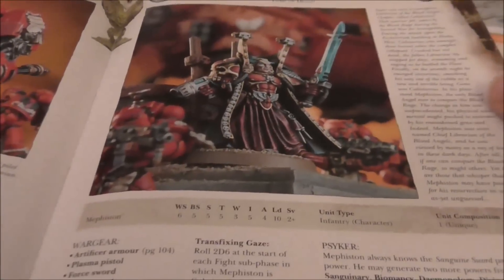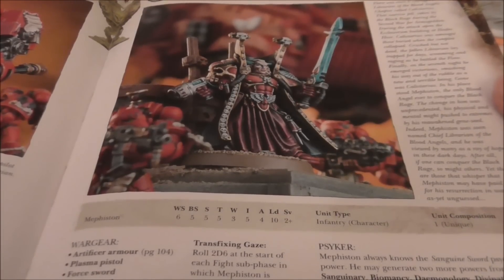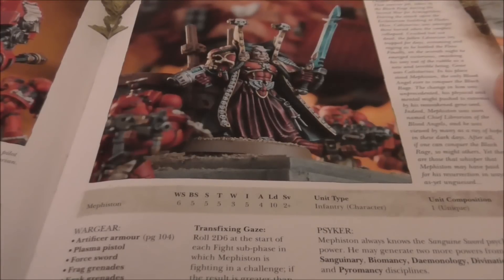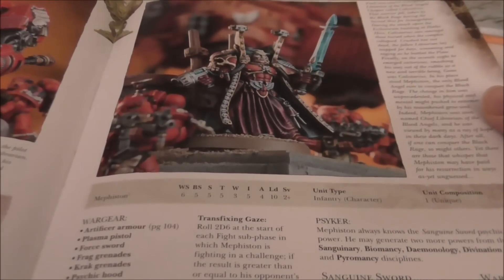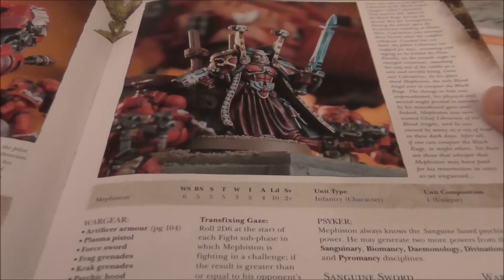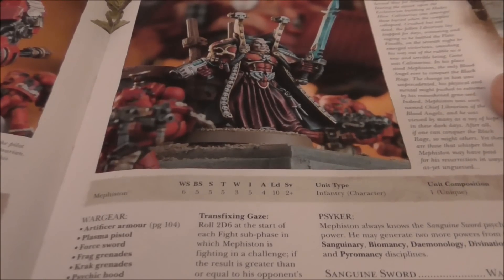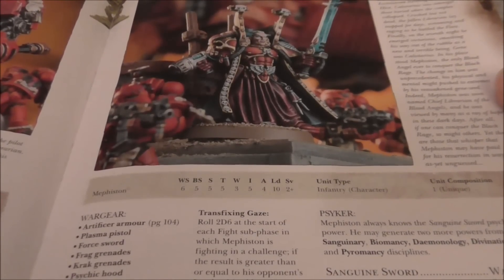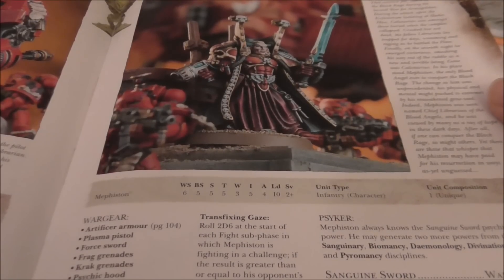Mephiston changed a lot. He's no longer the mini-daemon prince — he went down to Strength 5, Toughness 5, three wounds, four attacks. But he gained Independent Character. Even though he's not as tough, the fact that he can join squads is going to make him more useful. My problem with the old Mephiston was that Chaos Chosen with plasma guns, snipers, or Riptides would just gun him down and he couldn't hide.